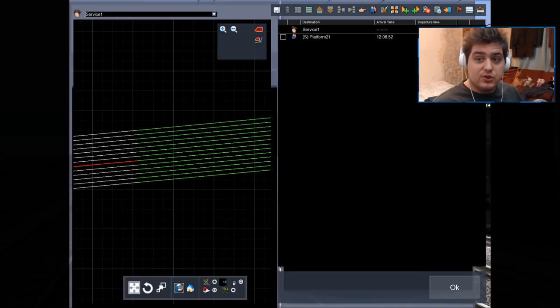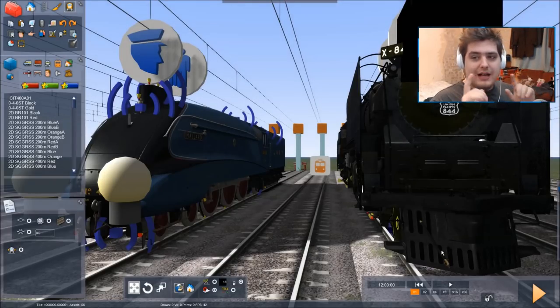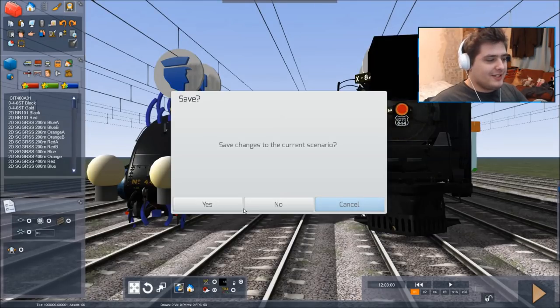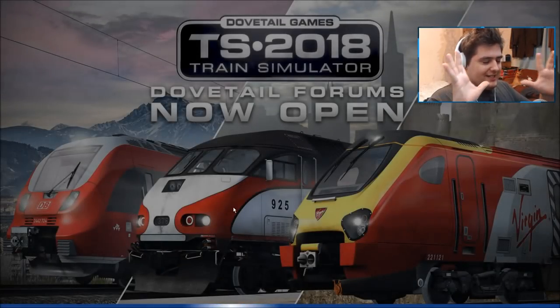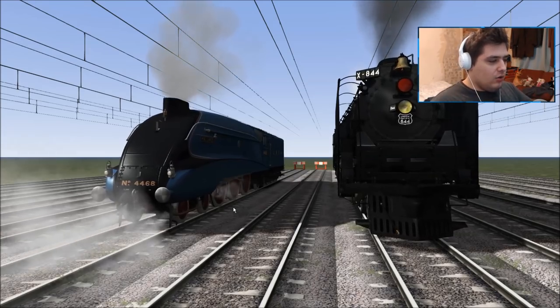I actually don't know who's going to win. But because I'm British, I'm going to have to say I want Mallard to win. I do like the Union Pacific 844 — it's the only American steam engine I actually love. Programming set. I don't know who's going to win, but I'm really excited. Click yes and let the race begin in three, two, one. They're already off!